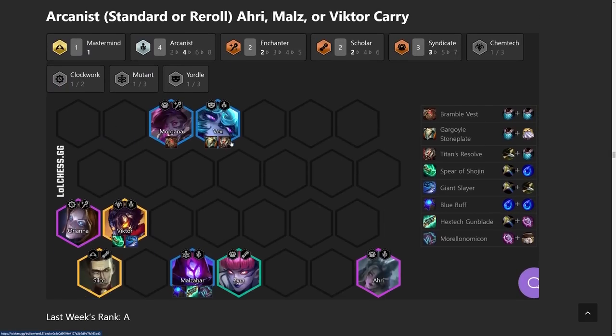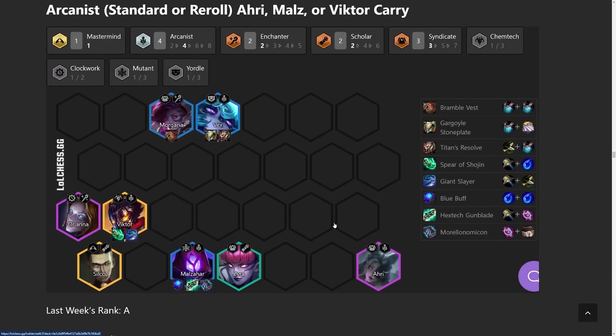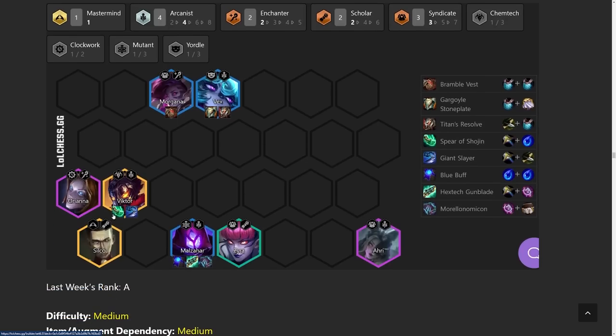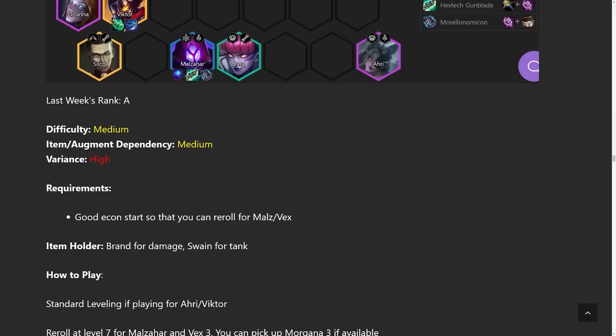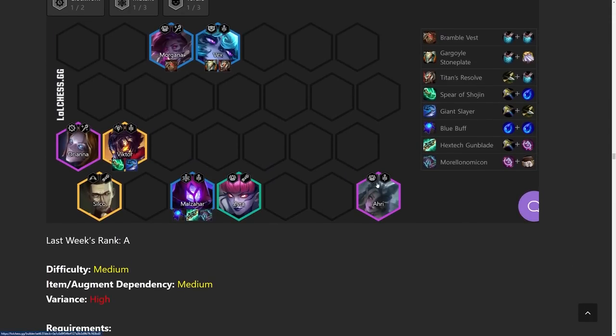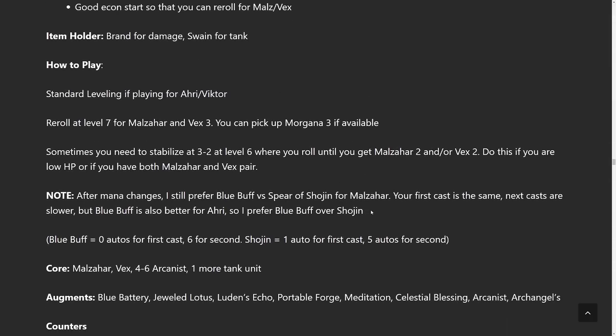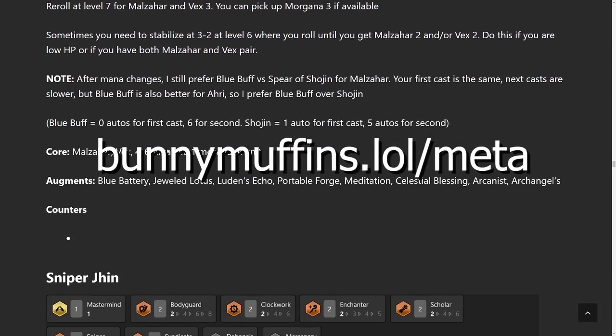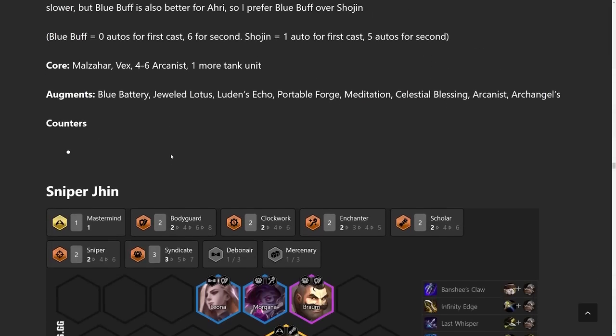Next we have the Arcanist build — you could do Malzahar, Viktor, or Ahri carry. I feel like Viktor carries the best right now because Malzahar just doesn't hit the same since Morello got nerfed, and Ahri is the same thing — Morello's not as good on her. I also just haven't felt the power from Ahri, so I moved her Syndicate build down to C tier. Viktor is definitely very powerful; you just have to get to level 9 to get him to 2-star, or 1-star at level 8 is perfectly fine. You use Malzahar or Ahri as item holders until then. If you want to read all the details, you can head over to my website at bunnymuffins.lol/meta — I update it every week on Fridays.